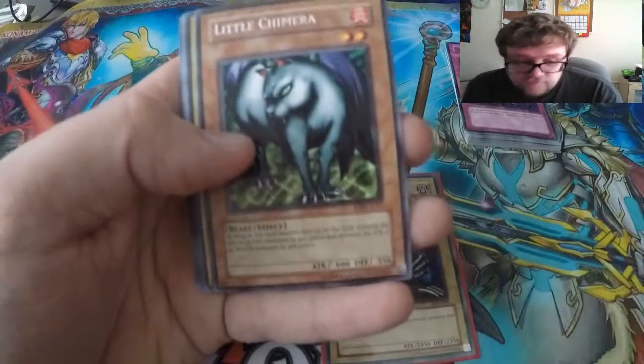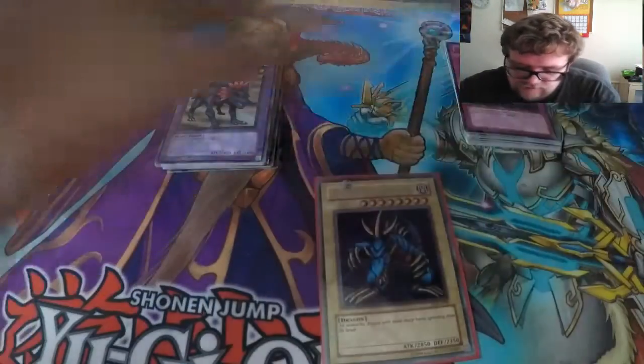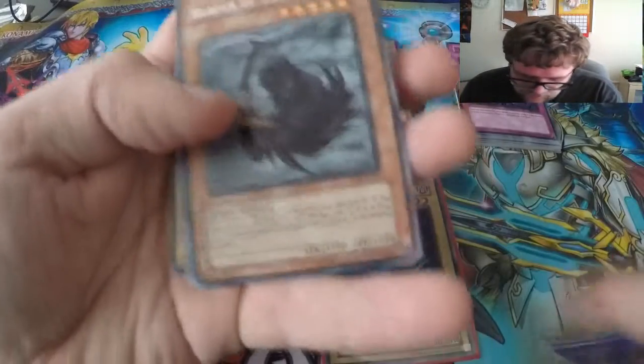Mask of Darkness — that's not a bad card, back in the day lets you get a trap card from your graveyard and possibly see some play. Maybe Little Chimera, not a card I've ever used. Flower Wolf for our first rare — a bit of an unusual card.